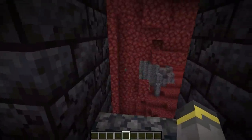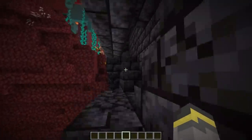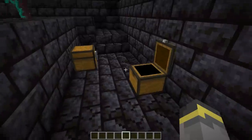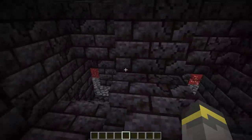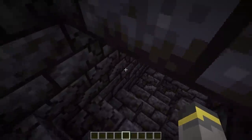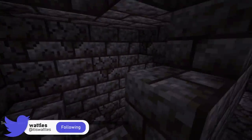It might be a good idea to bring torches, or you could rip the structure apart as you go — though that ruins the natural destruction aesthetic. As for loot, we find multi-shot and unbreaking one — not the best. You can actually find netherite gear inside these things, which is crazy OP and definitely the best loot possible. There are also quite a few lanterns if you like decorating.